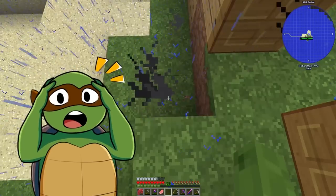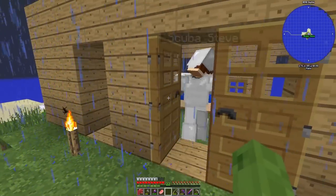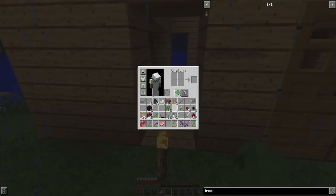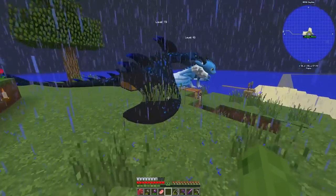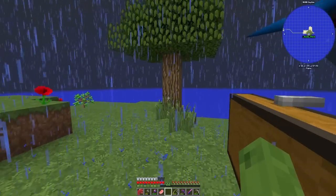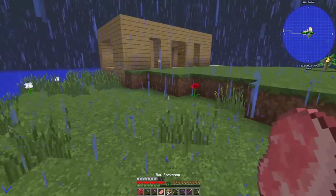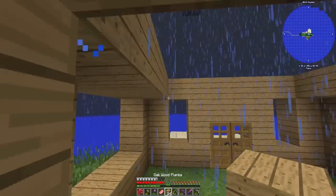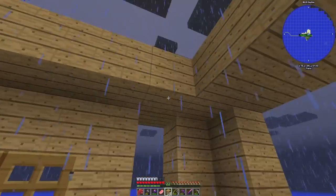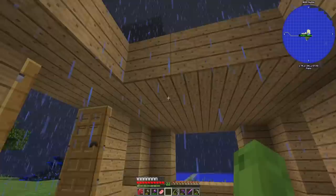We need a roof. Oh — lightning just struck right in front of our door! Yeah, we really need a roof. I don't feel safe in there anymore. Do we have any more meteor? I need to make a good shovel. It's my lucky day — I literally just said that as lightning struck right in front of me. Is it lucky or unlucky? Lucky that it didn't hit me, but unlucky that we're getting attacked by lightning.